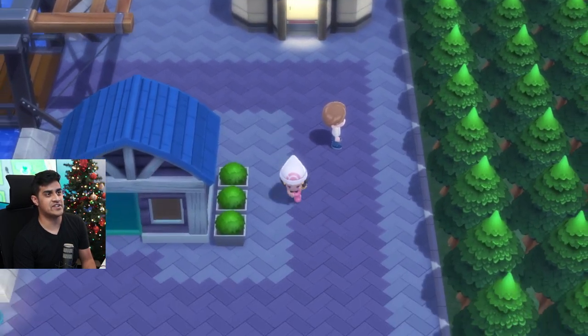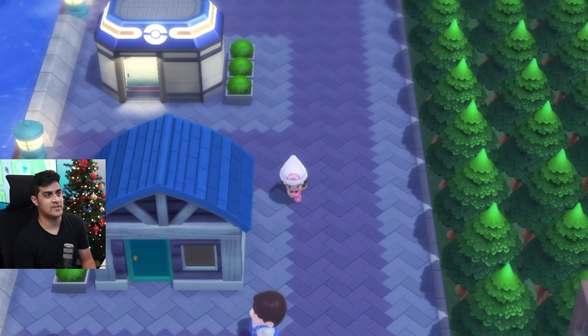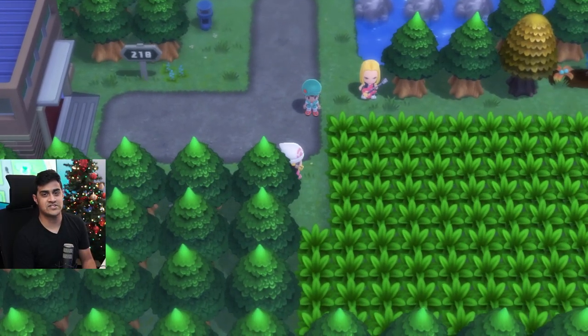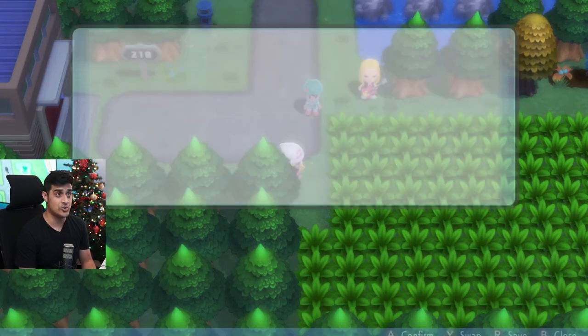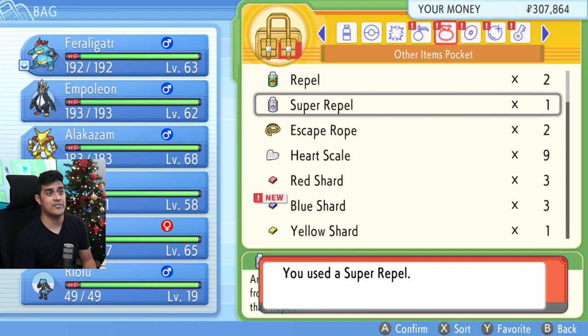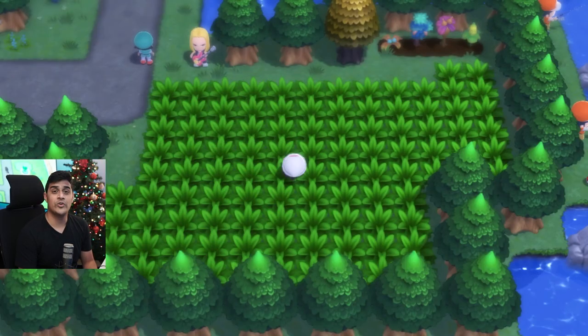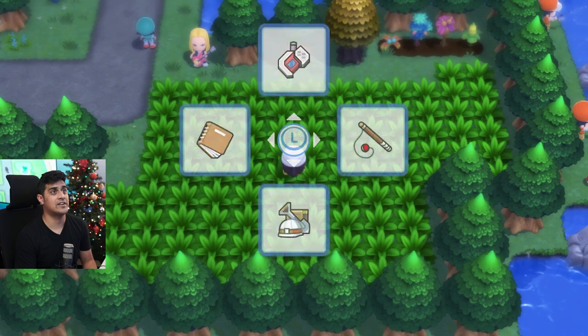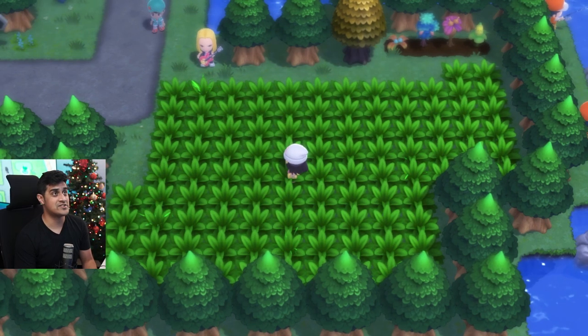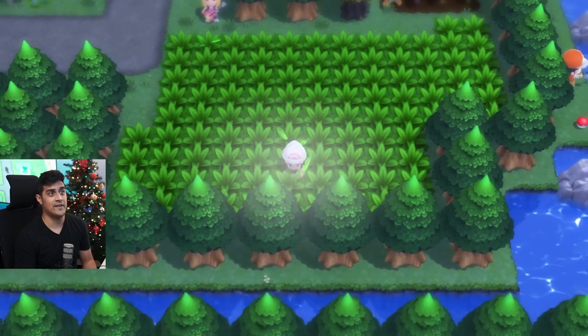Once you arrive in Canalave City, head down south and exit out of the east side. Once you exit the city you'll see a nice big patch of grass. Make sure to go to your bag and turn on a Super Repel so you do not encounter any other Pokémon. When you enter this patch of grass, click the plus button and select your Poké Radar. You will then have some animated grass patches — go ahead and run over to one.